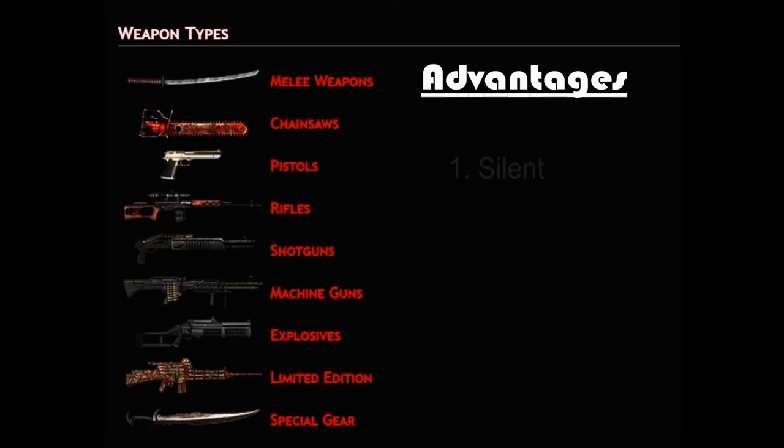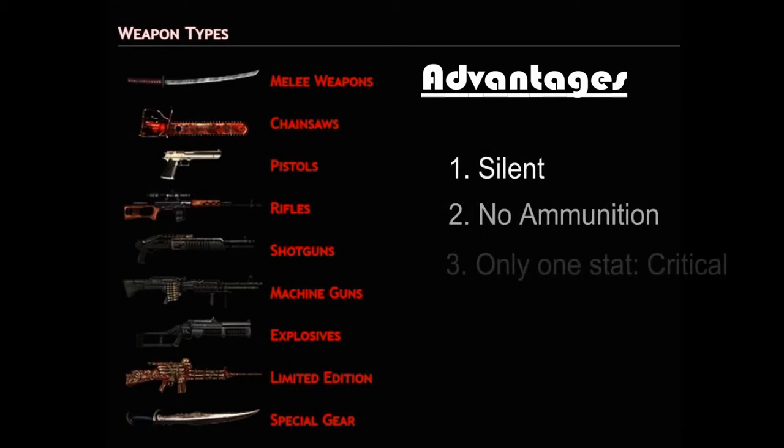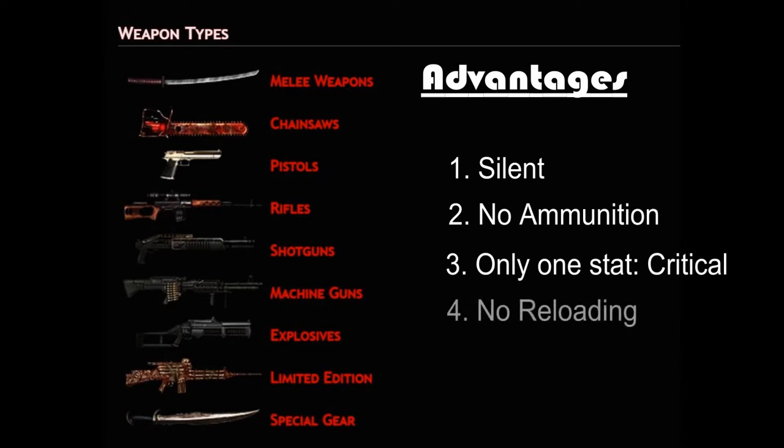What then are the advantages? Melee is silent — it can kill a zombie without attracting the attention of other zombies, making it very effective for looting. Melee requires no ammunition; students need not go broke purchasing expensive ammo nor worry about running out of bullets while looting the streets of Fairview. Melee requires only one stat for optimization: critical chance. There is no need for points in strength, accuracy, or reloading, so it is easier for freshman students to optimize the weapon quickly. Melee does not reload — it strikes continuously, meaning there is no window of vulnerability when a zombie can attack while your weapon pauses to reload.